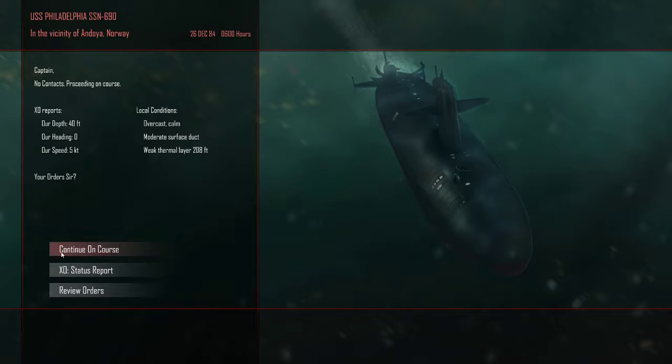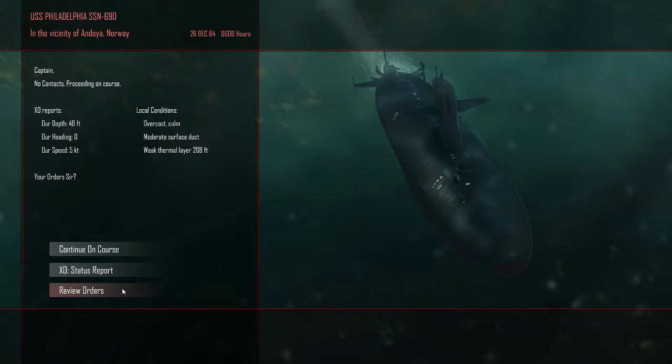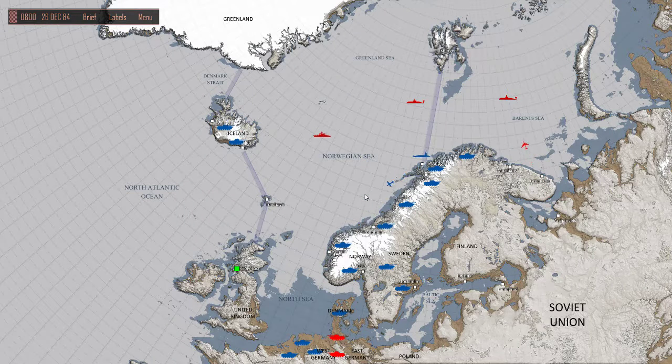What was I supposed to do here? Stop an amphibious landing — okay. It's heading to Bergen. Continue on course. I think I will try to intercept it in deeper waters. Coastal fighting in shallow water is not exactly my favorite thing to do.